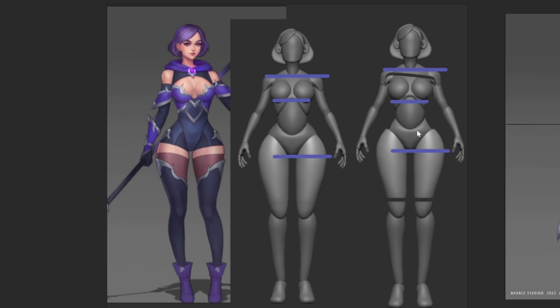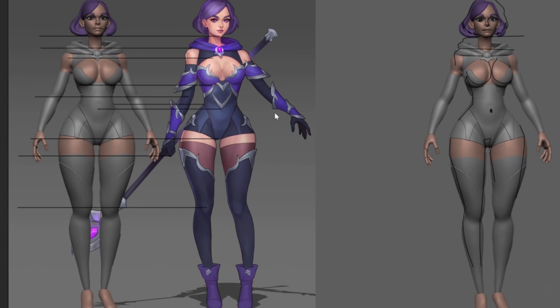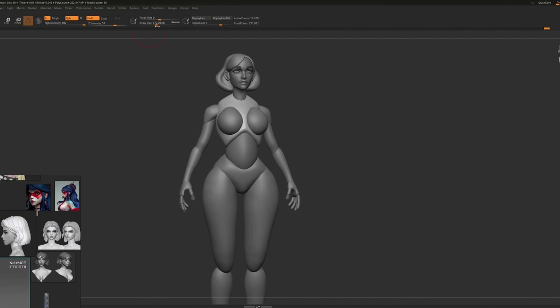After you're happy with the blockout, take a screenshot and put it in Photoshop side by side with the concept. Draw lines from where the important landmarks are and see if they match with your blockout. You can overlap the images and flicker it on and off — it'll help you see the differences between the concept and your blockout.